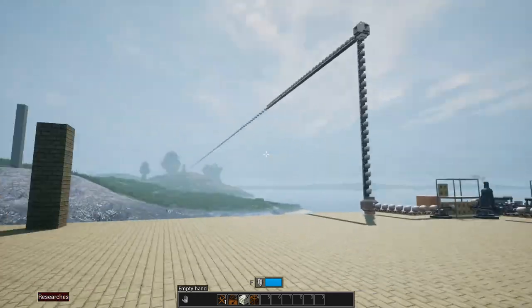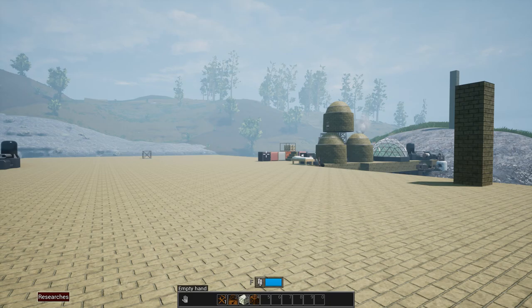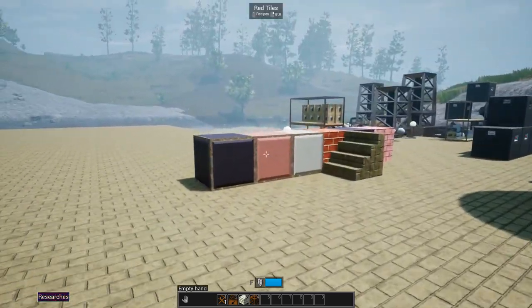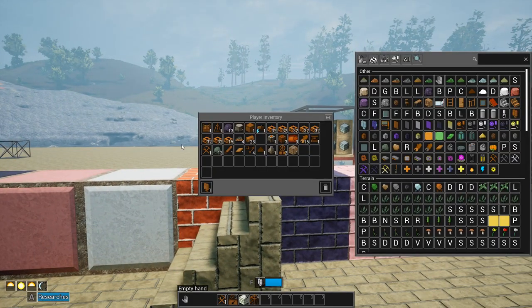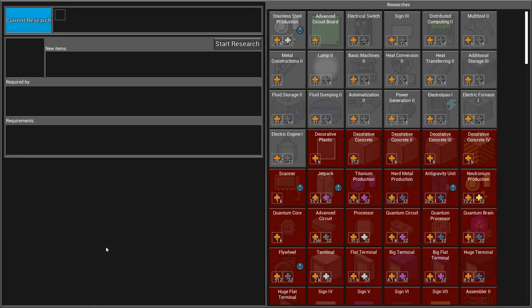One of the things I want to do is get a fully automated block production facility - we'll be able to have dark stone tiles, red stone tiles, red stone bricks, and even get some concrete going. But we can't get concrete going until we get the mixer, and we can't actually make the mixer yet because I haven't researched it. There have been updates to the research system too.